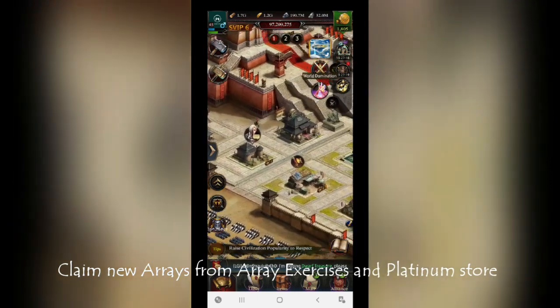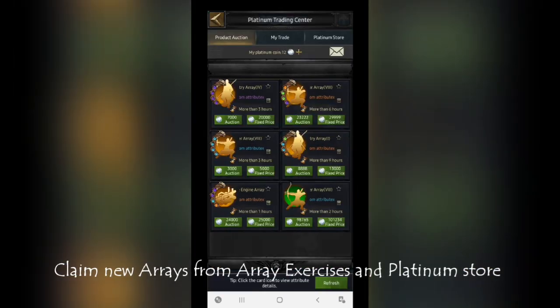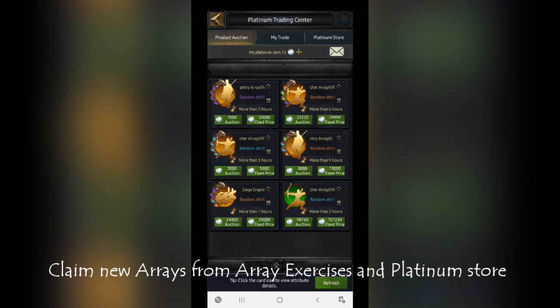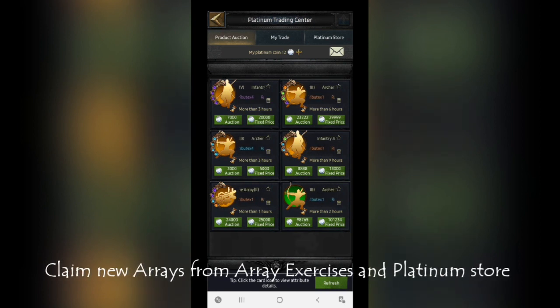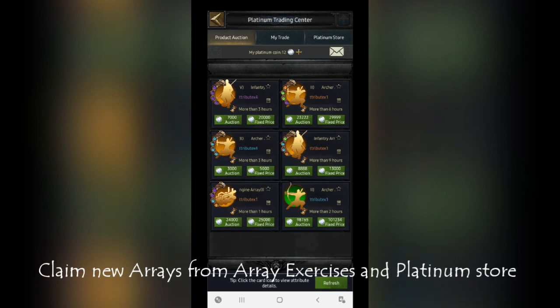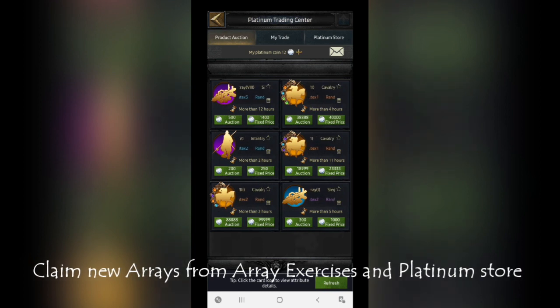Don't miss the array exercise daily — three free exercises available every day. You can also participate in the platinum store auction: try to sell your arrays, and with the platinum coins try to grab new arrays from there. Try to invest less and get more from the array. Keep refreshing until you get your desired array.